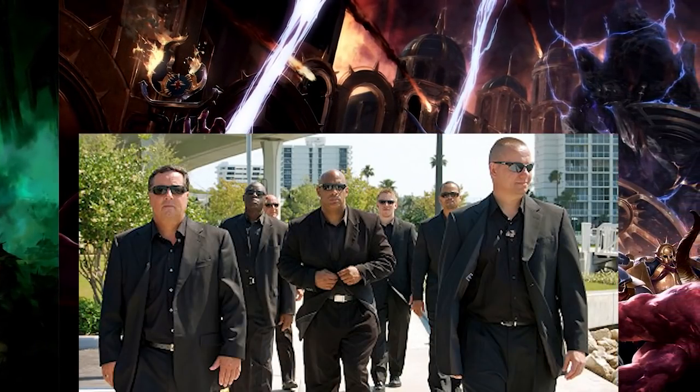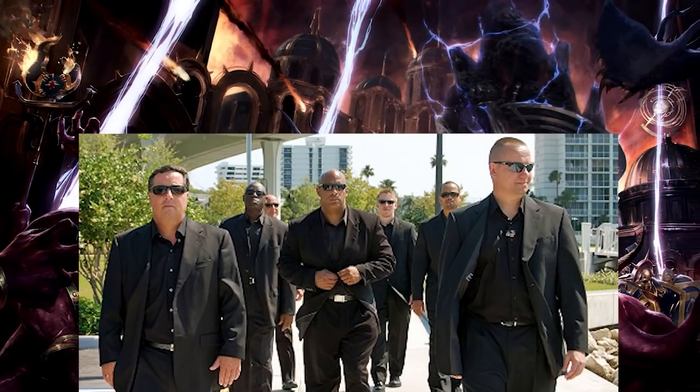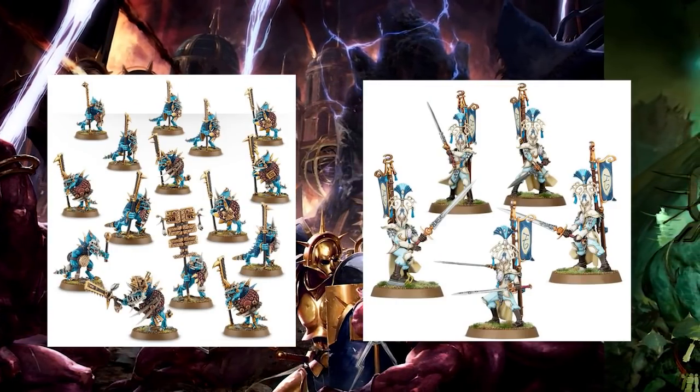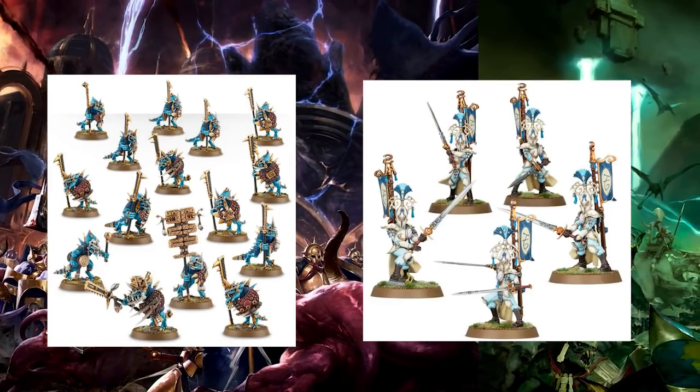Bodyguards: these are units that have a wound transfer rule that allows a nearby hero to roll a die and on a 3 or 4-up, pass off their wounds so their minions die for their master. These are viciously powerful because they stack with wards for some reason, and I honestly think GW just forgot about them when they nerfed ward stacking.